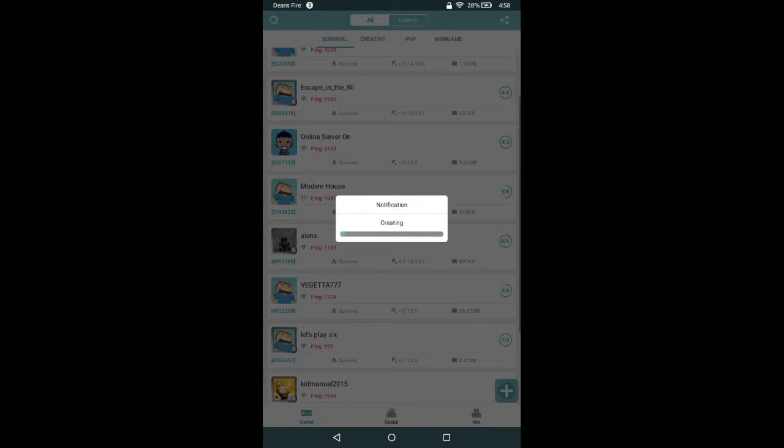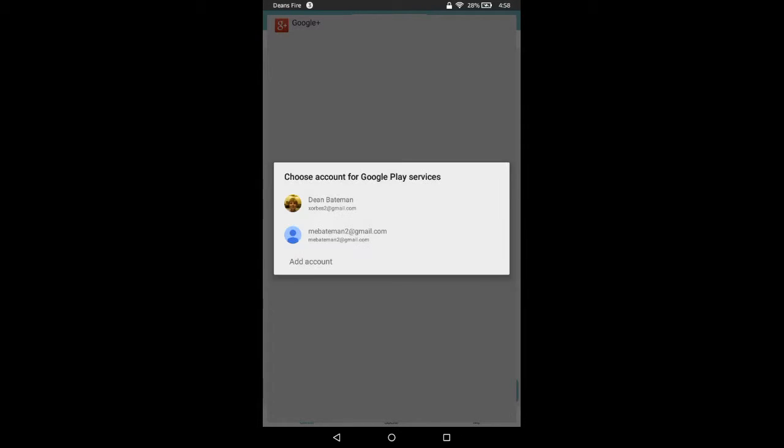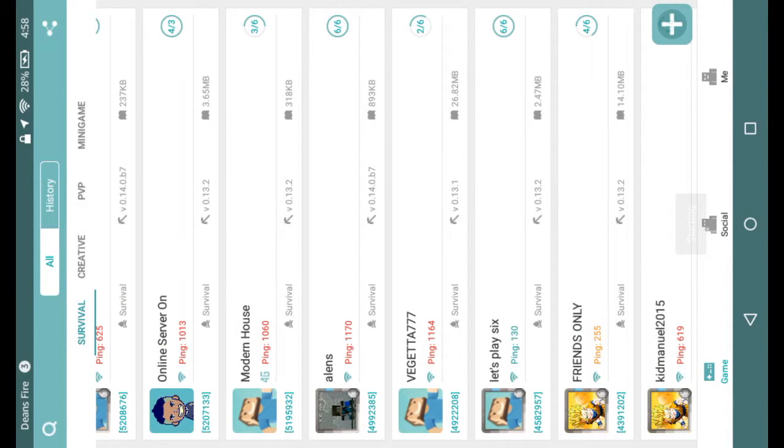Set your server map — mine is an FNAF song map — and then press create. You can invite people via Google Plus and stuff. If an error occurs, just press 'Enter Game' and it should say 'Start,' then it will launch on Minecraft.